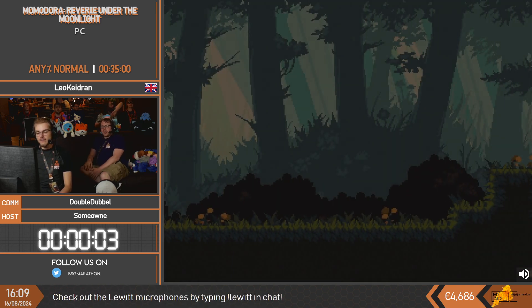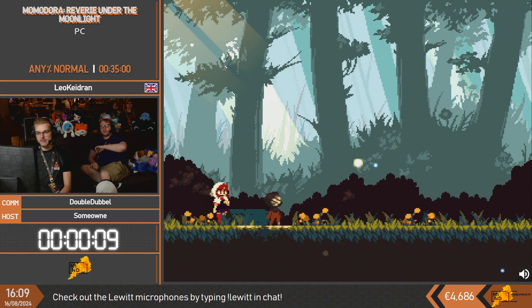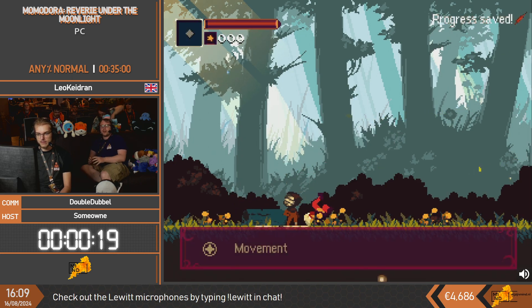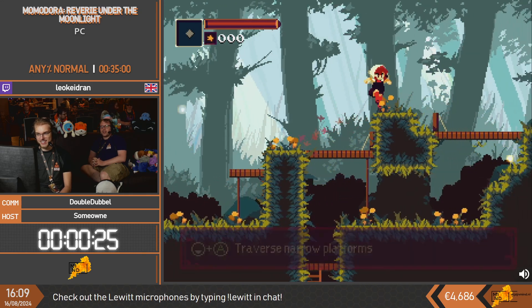The backstory to this game is you're a priestess, and there is a curse that has befallen the land of Karst, and you're going up to the Queen of Karst to have an audience with her to figure out how to try to solve it. This is our companion; this is the farthest they can bring us, and we're gonna have to go on our own from here. We've got some moves: we've got rolling, we've got jumping, we've got both at the same time.